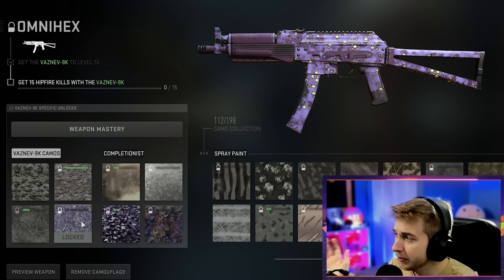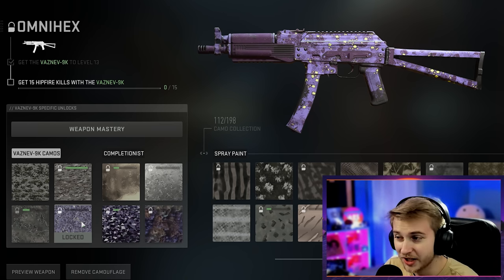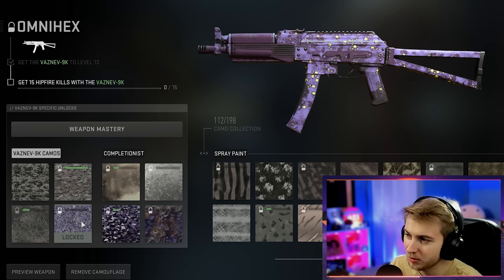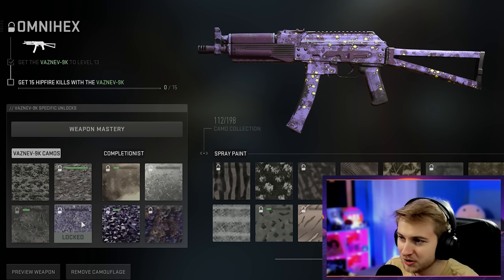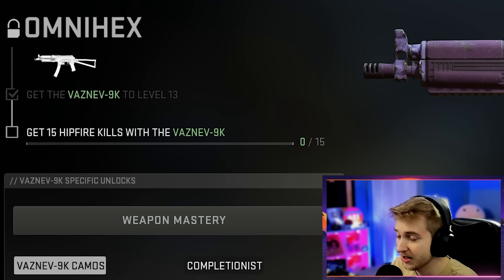The third and final camo we're going to be looking at today is the Omni Hex camo for the Vetsnev 9K. This is basically just another Dark Aether type camo, but I like it — it's purple, it's a little scratched up. A lot of these camos are pretty scratched, so we just have to deal with it. We only need 15 hipfire kills with it, so that's not too bad.